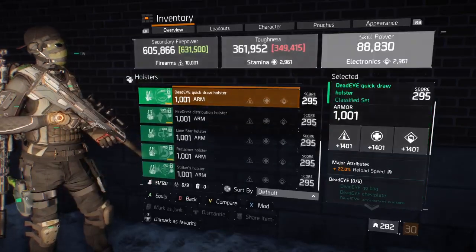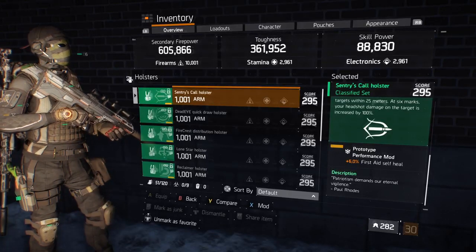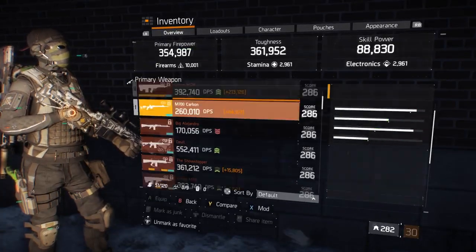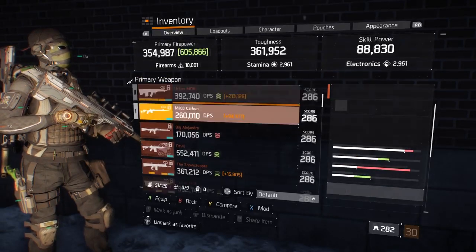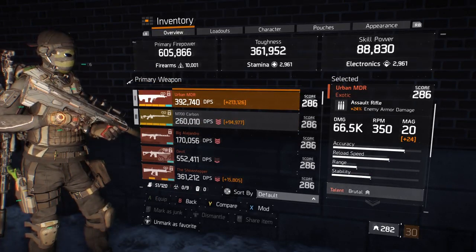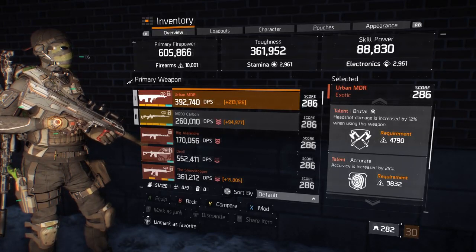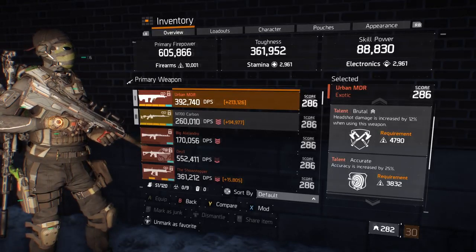As for the performance mods, I've got first aid self heal on everything. Let's have a look at the weapons now. I've got the M700 Carbon and the Urban MDR. With the Urban, I've got Brutal and Accurate — making the most of headshot damage. And because I feel like with firing quite rapidly, it just helps with the reticle bloom.